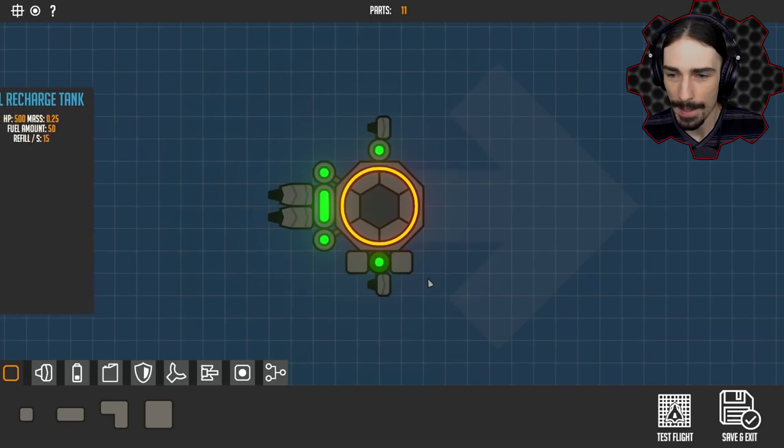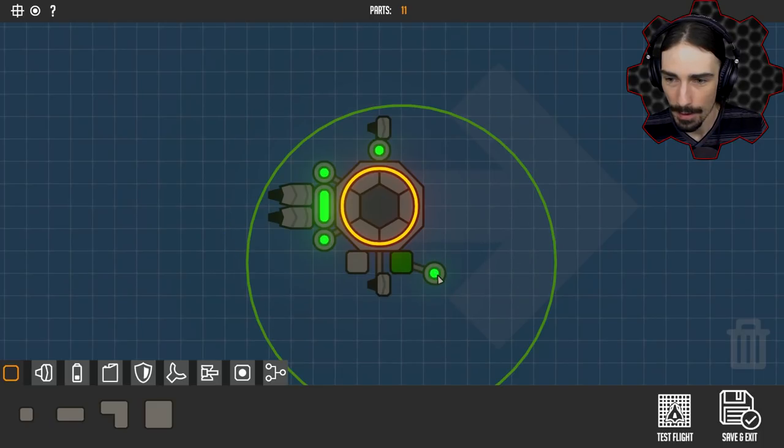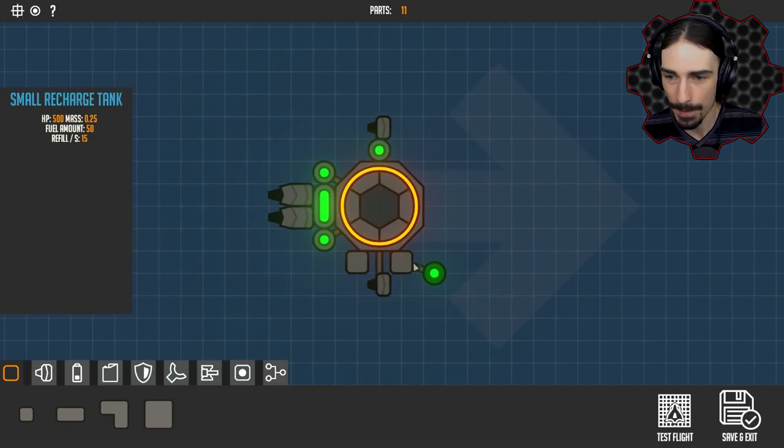Another thing I figured out is that if I take a part, it's attached to the core of the ship, but if I click on another part, it attaches to that instead. When I select that part, it selects everything attached to it, so I can copy and paste the whole assembly. It allows us to copy and paste based on what's attached to what, which is kind of cool.